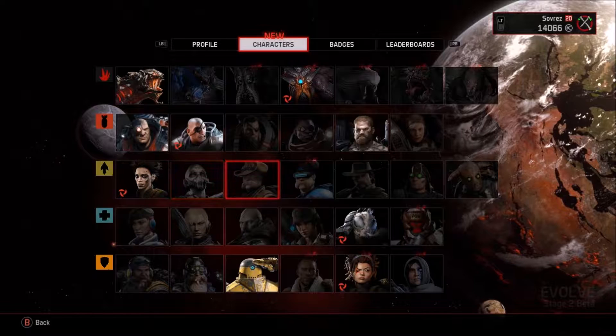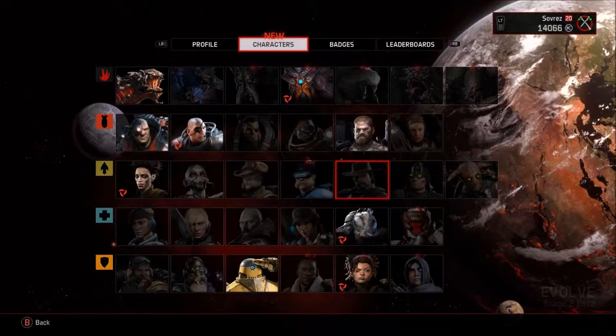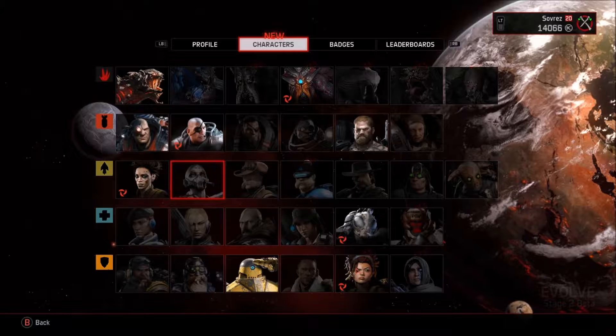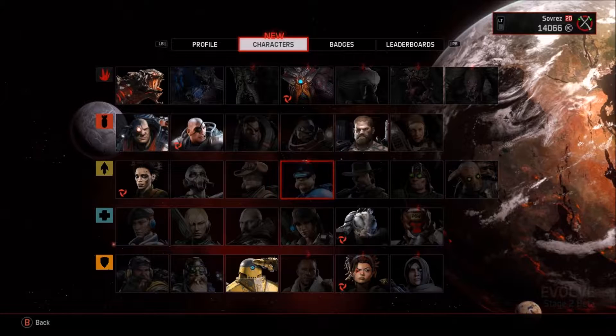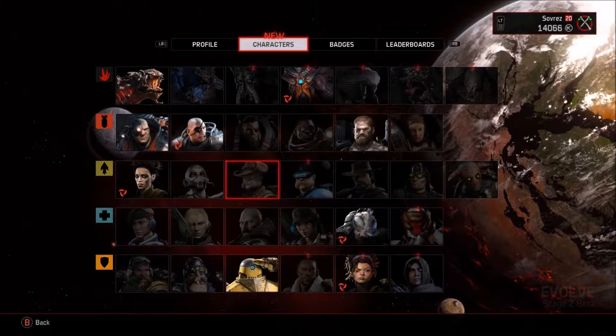The Trapper Class performs a two-fold role in Evolve Stage 2: find where the monster is and then make it stay there as long as possible. The Trapper Class features different weapons and skills that vary across the Trapper Hunters. These can consist of a companion for following monster tracks and harpoon traps for area denial, sound spikes to locate the monster and a harpoon gun for keeping it in place, or tracking darts to track the monster and stasis grenades to slow it to a crawl. The final skill available to all Trapper Hunters is the Planet Scanner ability, a skill that points out the general direction of the monster.